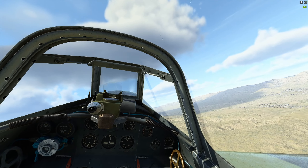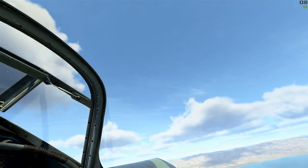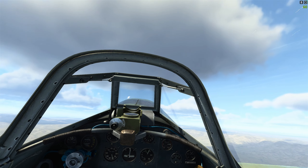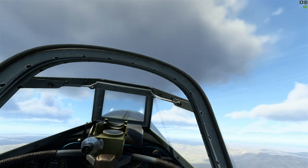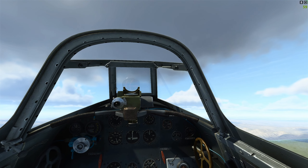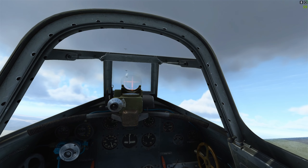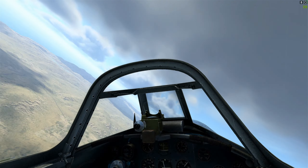JU-88s heading directly to our airfield. We've got to climb — the 88s have a lot of altitude. Looks like we're going to intersect nose-up and our six is clear. Now we can start to pick up the 88s approaching. We're going to have to raise our gunsight — oh, we scored a hit on the trailing JU-88, it's trailing smoke.